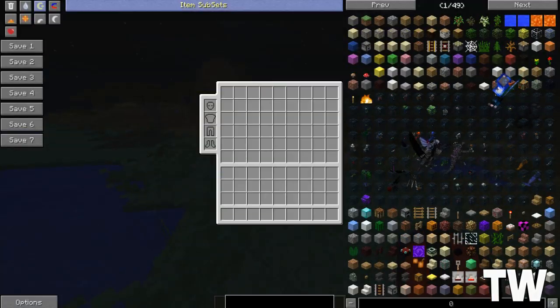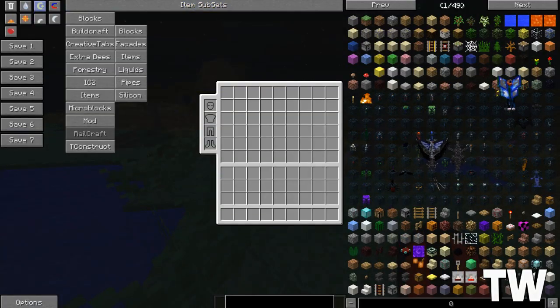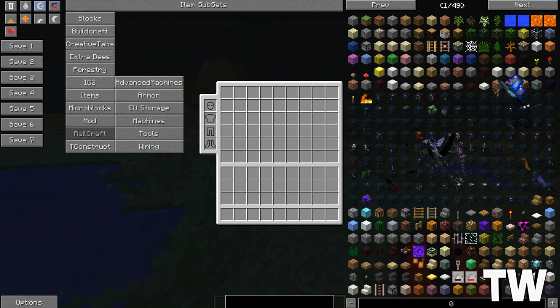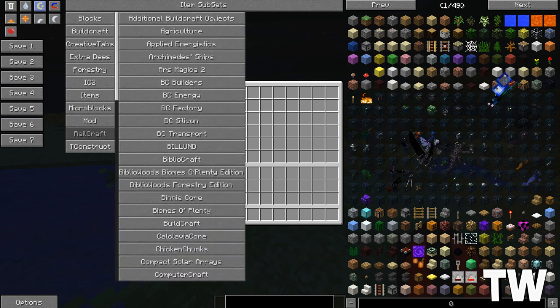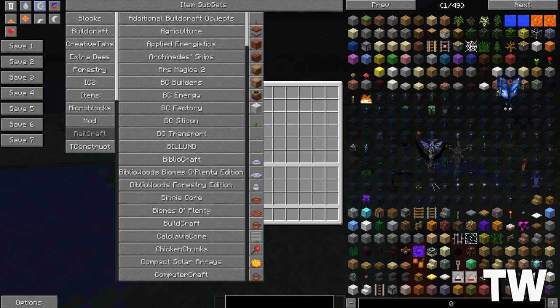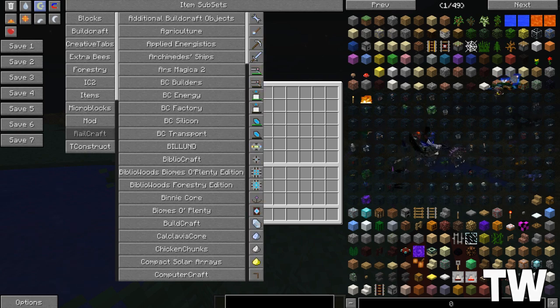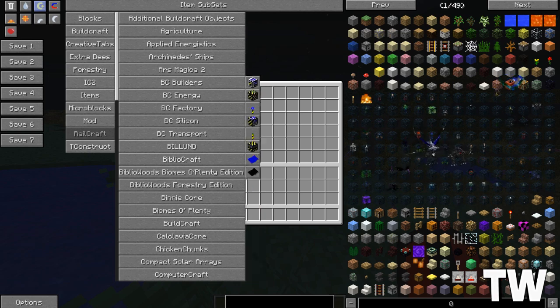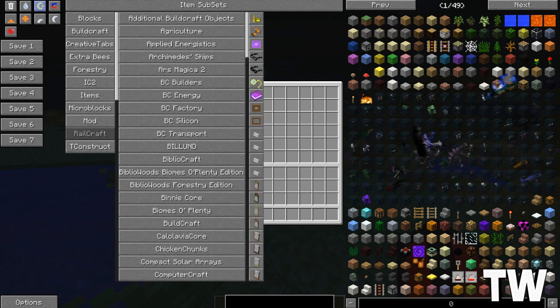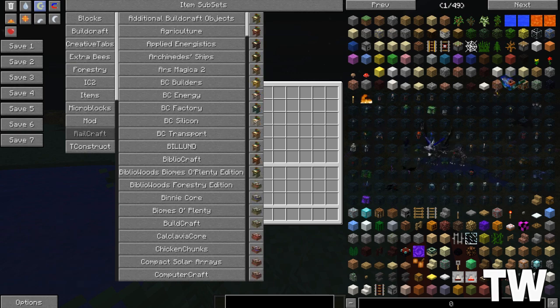So what mods have we got? If I go to item subsets — there's just loads here. Tinker's Construct is one of the main ones. I'm not a massive mod person so I don't really know all of them, but we have: Additional Building Objects, Agriculture, Applied Energistics, Archimedes Ships — which is a really awesome mod — Oz Magicka, BCD, Buildcraft stuff, Bibliocraft — which is awesome as well — Biomes of Plenty, which is the main mod I'm playing on now.